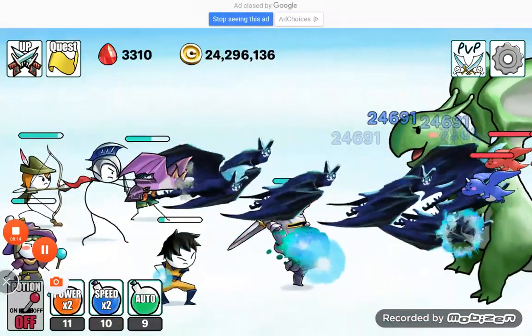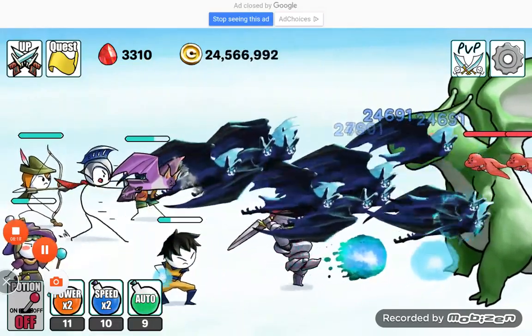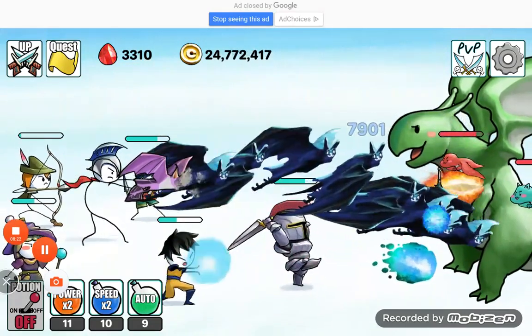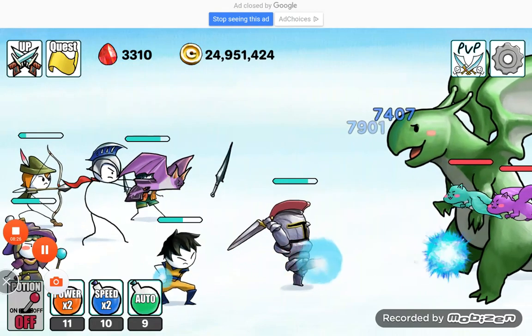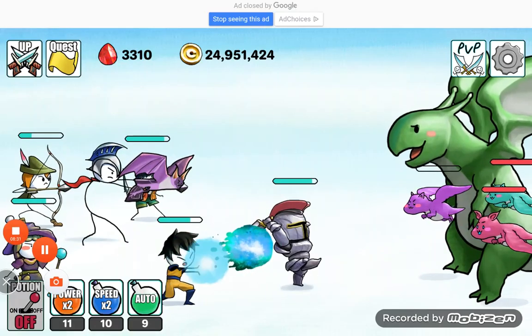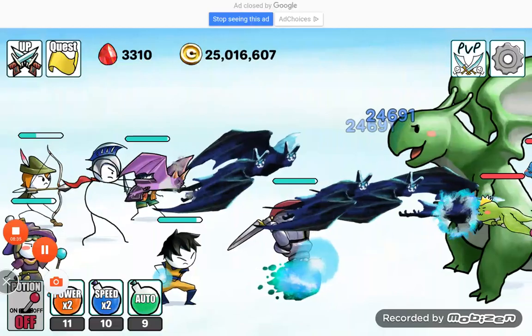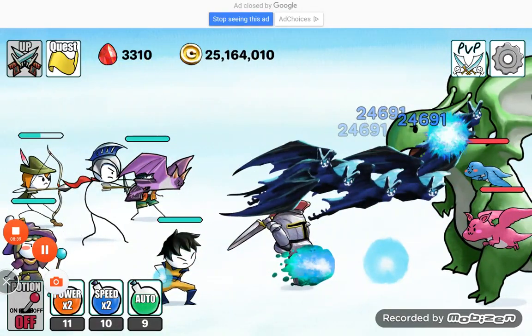It's kind of easy because all you have to do is fight people — battle, same thing. Or you can do some quests, just complete some quests. Next to the quest it should say 'up' and you can just get new weapons.